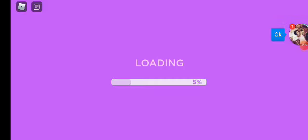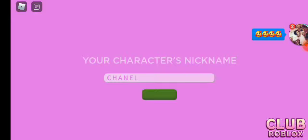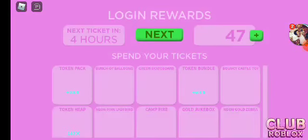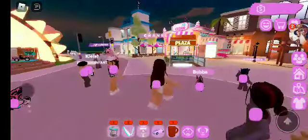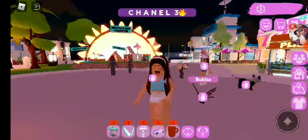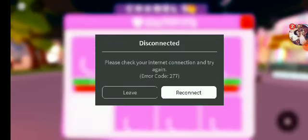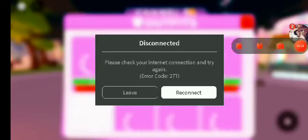I'm gonna show you my house in Club Roblox — this is the game in Roblox. My name is Chanel and I'm gonna log in. This is actually the avatar that was made for you but I'm gonna transfer it to your account. Oh no, I got disconnected — wait a second, I'm gonna reconnect. Okay, I unbox Club Roblox.